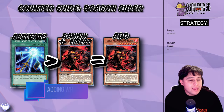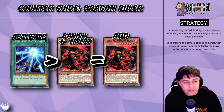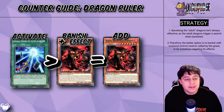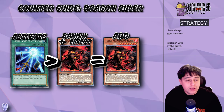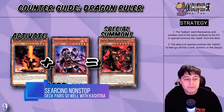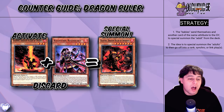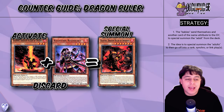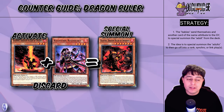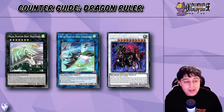Each Dragon Ruler can add a corresponding attribute Dragon-type monster from the deck to the hand when banished, providing incredible versatility and consistency. This summoning mechanic creates a rapid and resilient board presence, allowing players to quickly swarm the field. The lower level Dragon Rulers, often called babies, special summon their adult counterparts from the deck, and when you bring out these big monsters, you're going to XYZ, Link, or Synchro anyway.